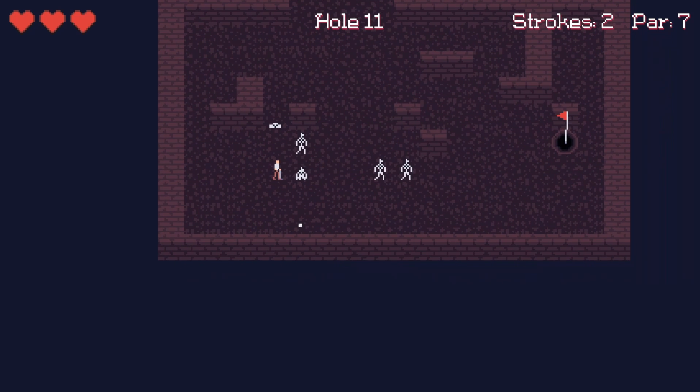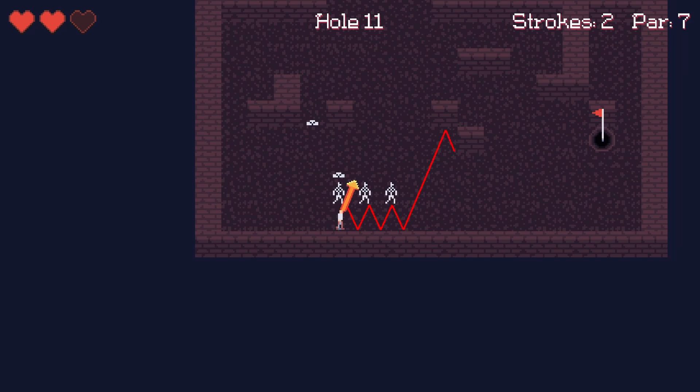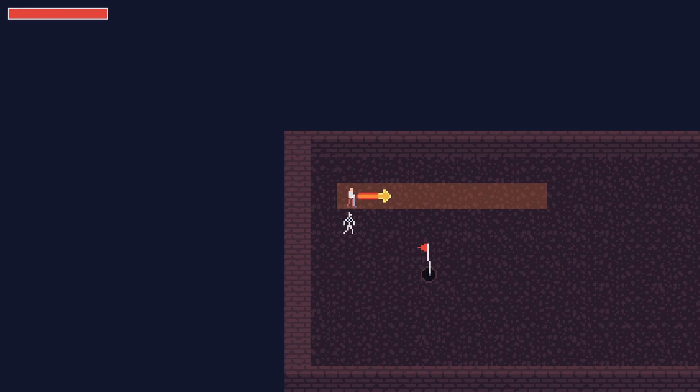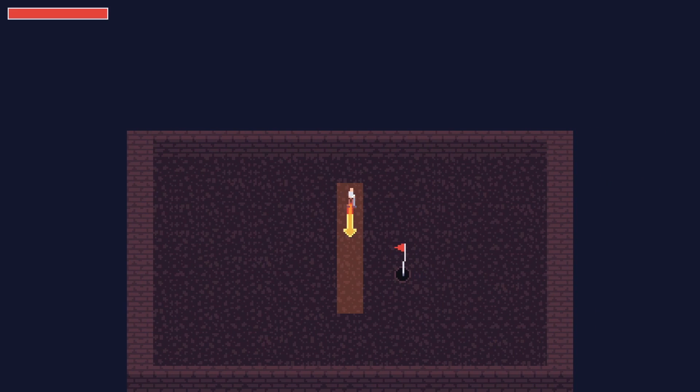So with the levels out of the way, let's talk about the ball, which surprisingly provided a number of challenges. The first was just the question of how it should move. Originally I was going to make the ball's movement tile-based, just like everything else in the game in order to stick to the conventions of the roguelike genre, with shot angles snapped to 8 directions along the grid and the ball's final position always being the center of a tile. But this method didn't feel good, as it made it harder to line up shots you really wanted to make, and there were some edge cases to resolving paths that didn't have a satisfying solution.